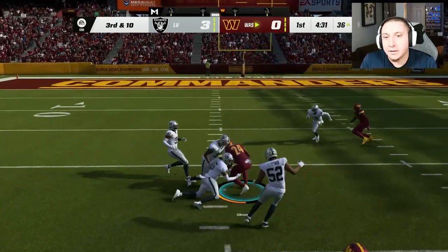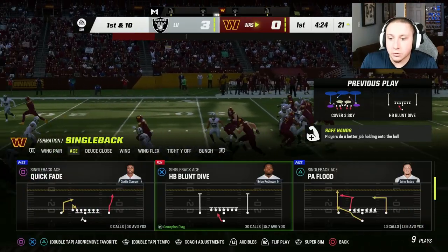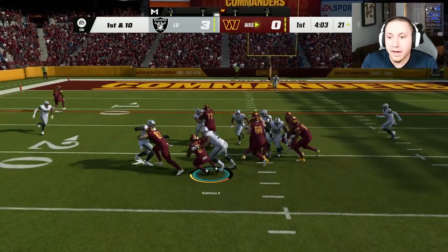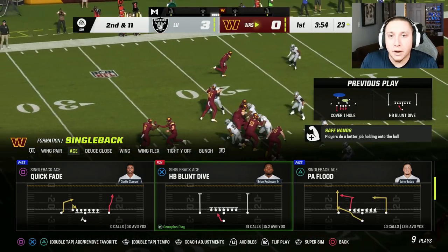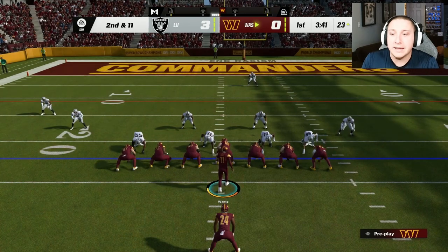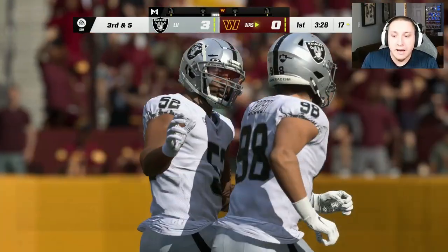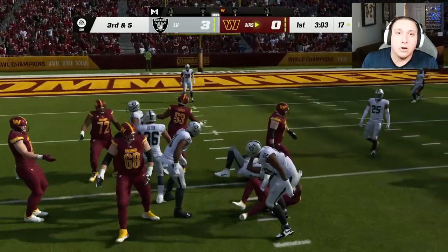Third and ten — literally no problem for this running play whatsoever. The Halfback Blunt Dive out of Single Back Ace is going to absolutely grind through defenses, and it only gets better with a better running back. The faster and stronger your back — a Derrick Henry or Saquon Barkley type — the more you'll be breaking these for massive rushing touchdowns. The Halfback Sting is a little more consistent in avoiding backfield tackles, while the Halfback Blunt Dive is better for breaking those long rushing touchdowns.